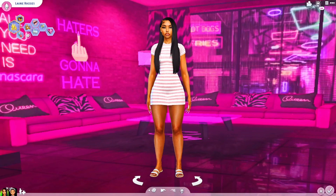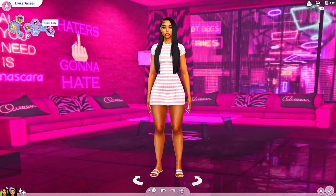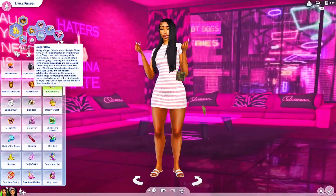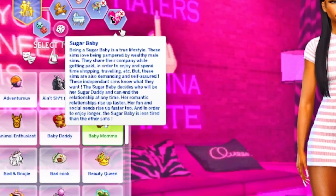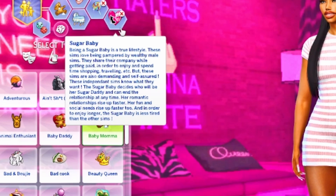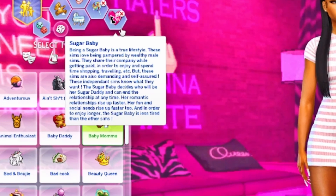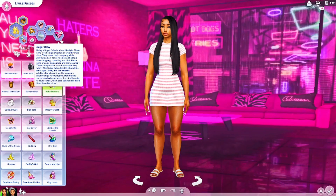Don't worry, I'm here to help you figure out how to work it. I have the Patreon version — she does have a regular free version as well, but I don't know which one offers what. I think the Patreon version is worth it. To start off, all you have to do is give your sim the sugar baby trait. The trait reads: being a sugar baby is a true lifestyle — these sims love being pampered by wealthy male sims, share their company while getting paid to enjoy shopping, traveling, etc. They are demanding and self-assured, their romantic relationships rise faster, fun and social needs rise faster too, and the sugar baby is less tired than others.